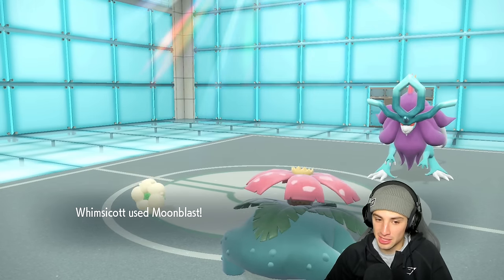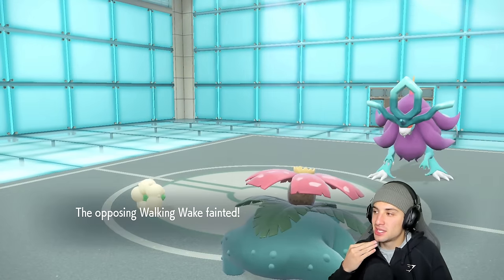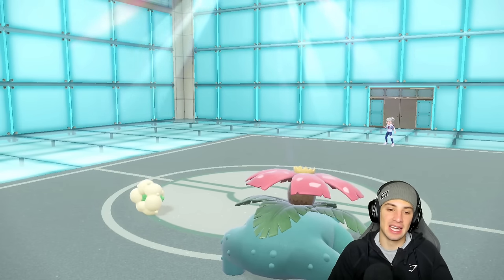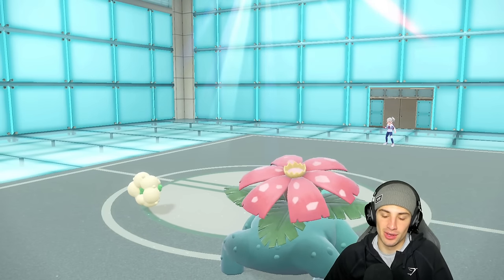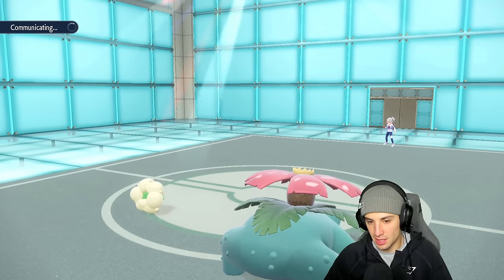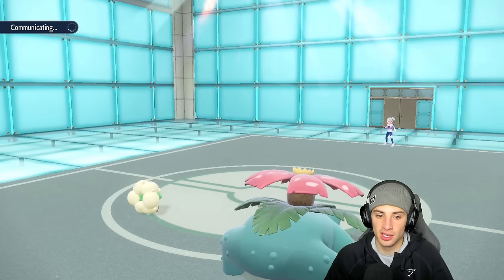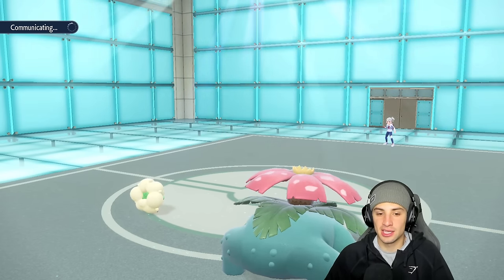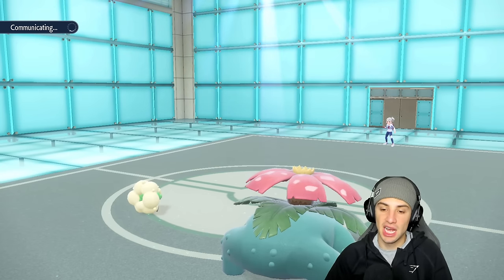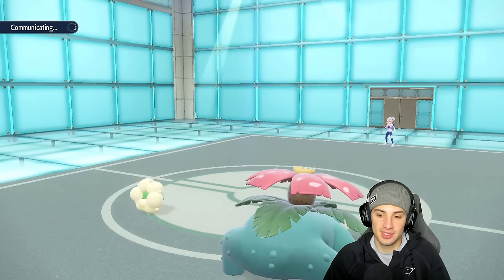Oh, did we miss that Moon Blast? The casual ladder moves have been coming out a little late, which usually means a miss — it's been throwing me off. But we take out their Walking Wake and Amoonguss. Venusaur is still chilling in the sun. If they go into Alolan Ninetales, I'll just pop Sunny Day again — Prankster Sunny Day comes out first every single time. This looks like it's wrapping up easily.